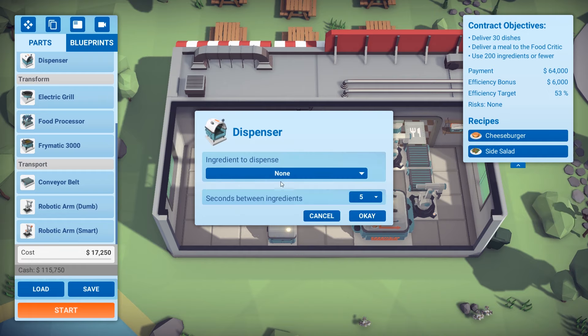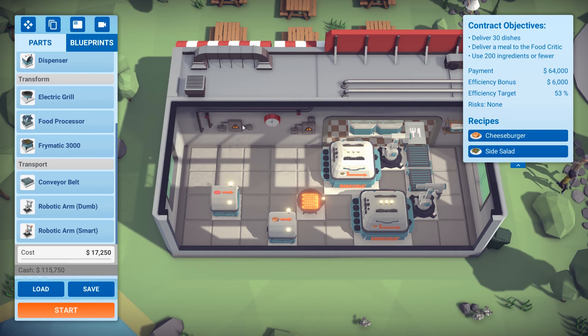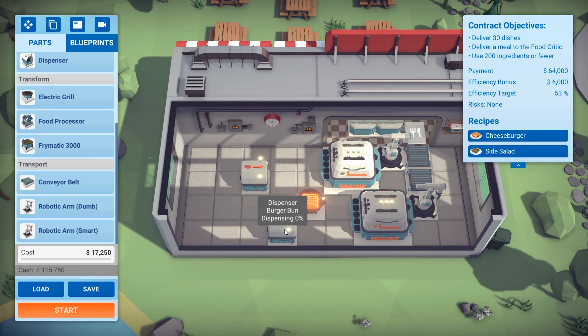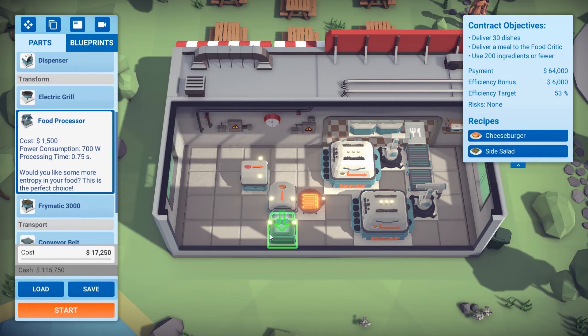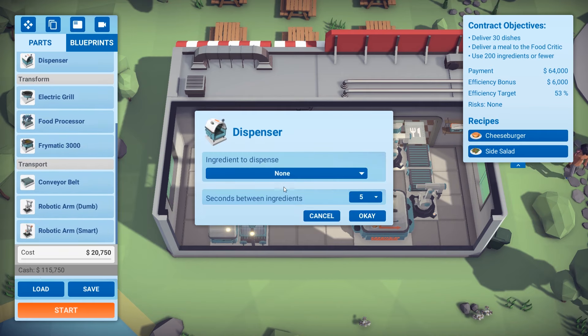This will be raw patties, and this will be burger buns. I've just noticed one issue — we also don't have a lot of space on this map, so it's a little bit tricky. We need a food processor, because that's going to slice up the cheese that we need. So cheese will be output here.